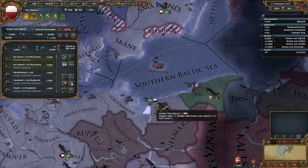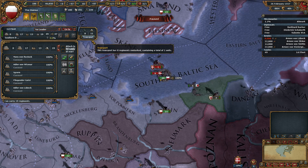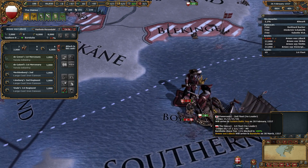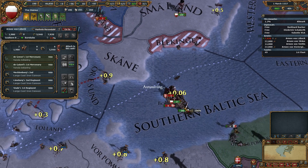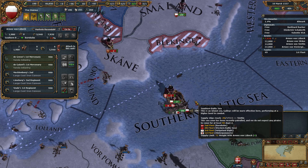I'm going to grab you, set you onto the ships, move you there. How many troops do you have? One — okay, that's fine. We'll probably be able to defeat them. We still have our general in there, so let's go. This should be fairly easy to win.